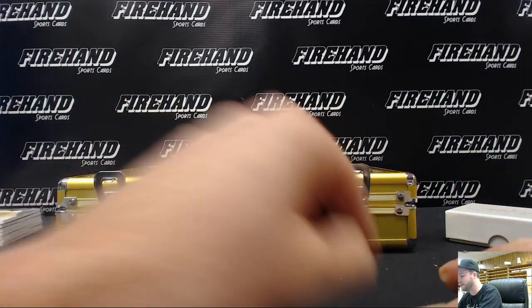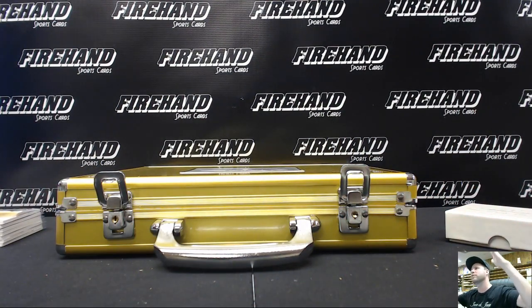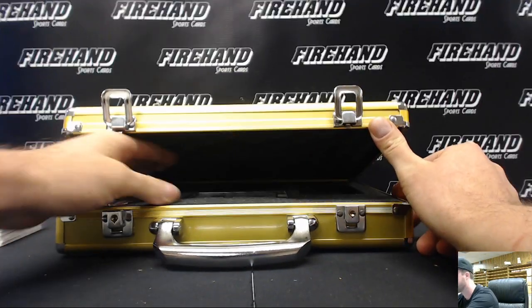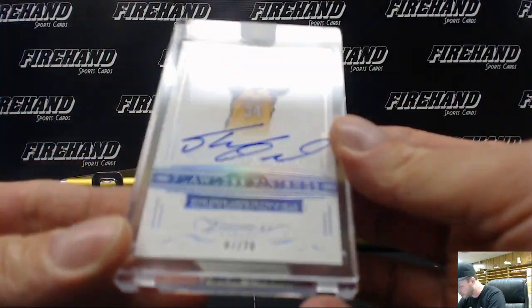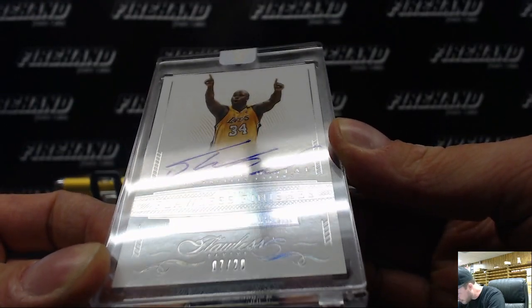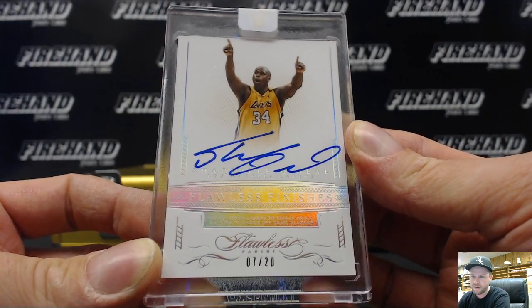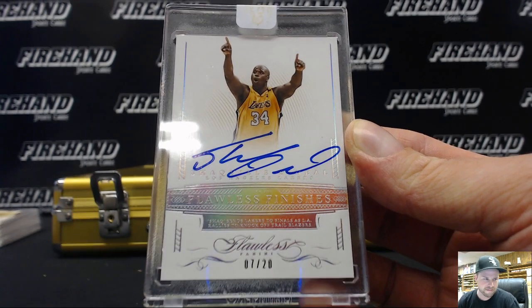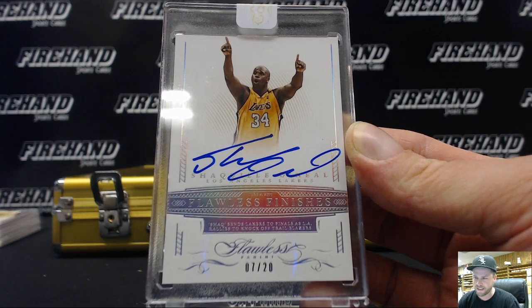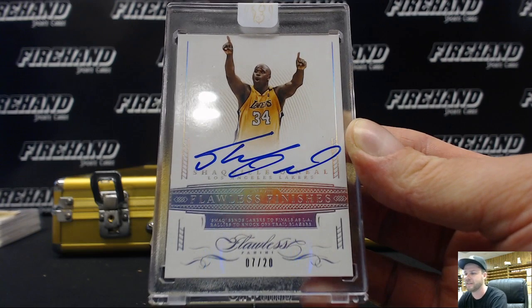Speaking of the Blazers, this next card completely encapsulates the brutal collapse in game six — alley-oop sauce right here, baby! Alley-oop, number seven out of twenty: Shaquille O'Neal Flawless Finishes — Shaq sends Lakers to Finals as LA rallies to knock off the Trailblazers. Shaquille O'Neal, original egg, one spot wonder — congratulations Tyler!